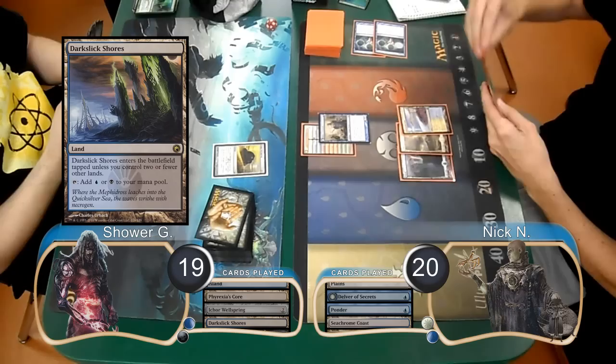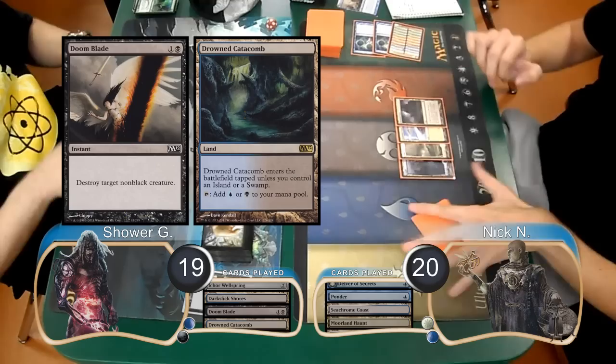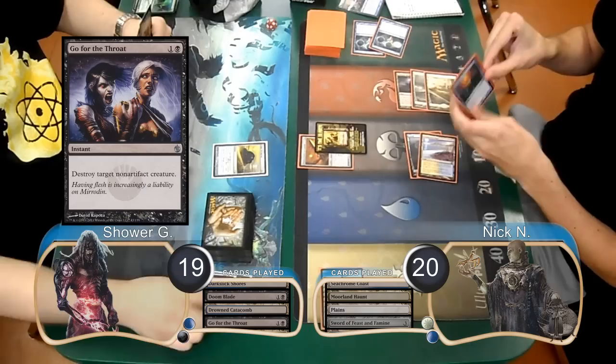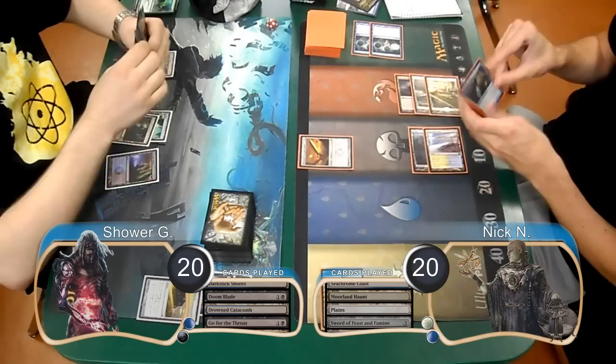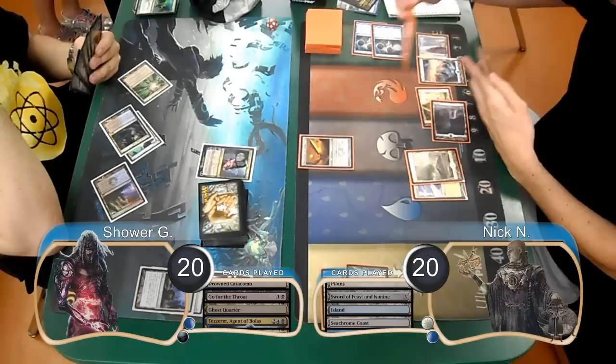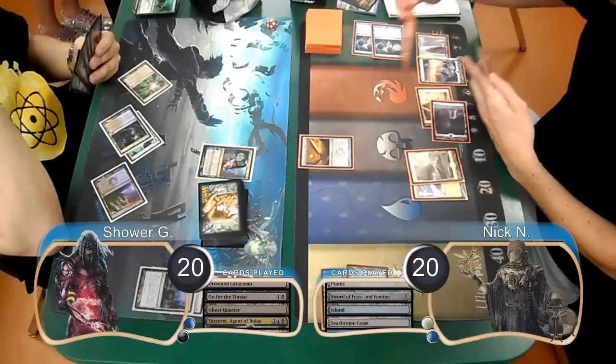Shower played a Darkslick Shores and passed, then Nick laid down a Moorland Haunt and attacked with his Delver again. However, Shower killed it with a Doom Blade. Shower then laid down a Drowned Catacomb and passed, so at end of turn Nick exiled his Delver from his graveyard with his Moorland Haunt to get a spirit token. He played a Sword of Feast and Famine and went to equip it to his spirit, but in response Shower killed it with a Go for the Throat. At end of turn, Shower sacrificed his Wellspring to his core, gaining one life and drawing a card. He then laid down a Ghost Quarter and played a Tezzeret, Agent of Bolas. He used Tezzeret to look for more artifacts but didn't find any, then sacrificed his Ghost Quarter to destroy Nick's Moorland Haunt.